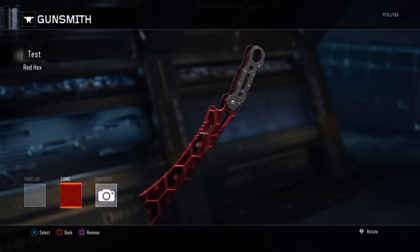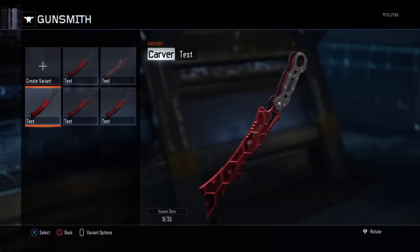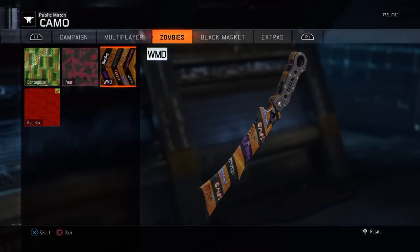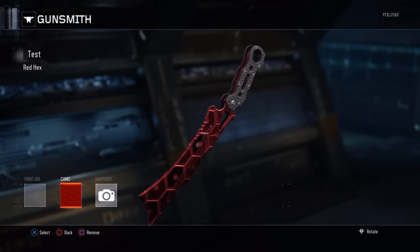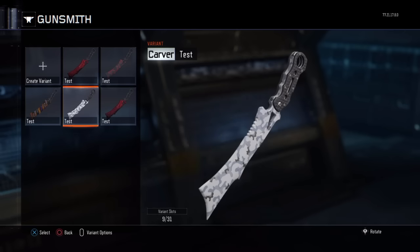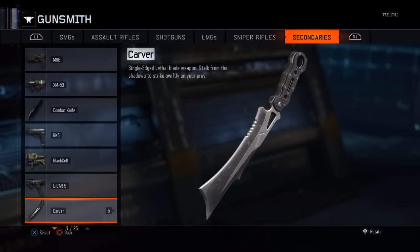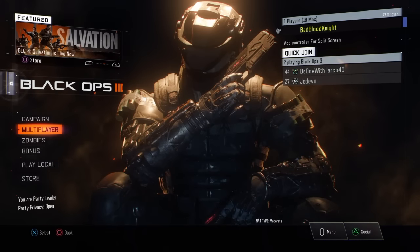Copy this class a bunch of times. Click your next one and change the camo to whatever you like, then save. Just keep doing this as many times as you like with whatever camos you prefer. Once you've done that, back out to the main screen and go to Multiplayer.